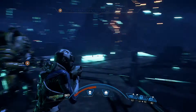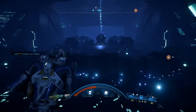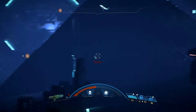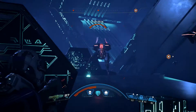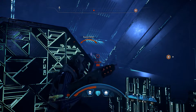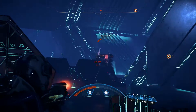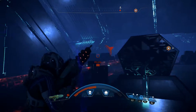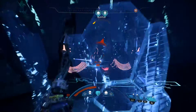I gotta figure out how to get over there. I'm pretty sure that unlocking the console over here unlocked the door that is going to lead me over here to unlock another console — I'm guessing that's how it's going to work. When I'm actually playing the game I'm so into the combat that I don't realize some things, but when I go back and edit and look at the gameplay I recorded, I'm like, dang, I missed a lot of stuff. Oh, that thing has shields.